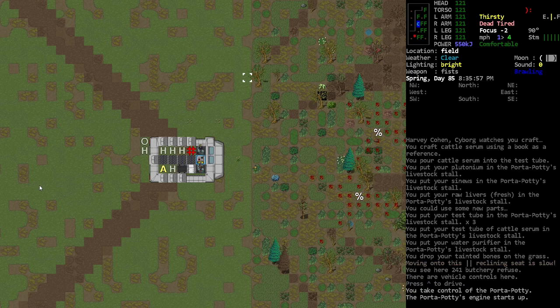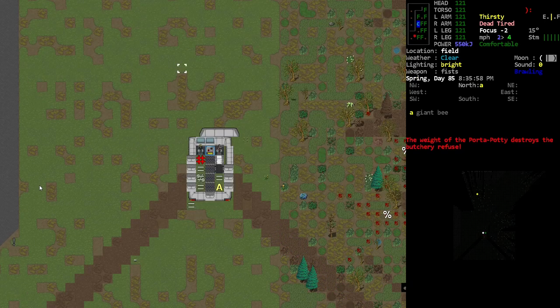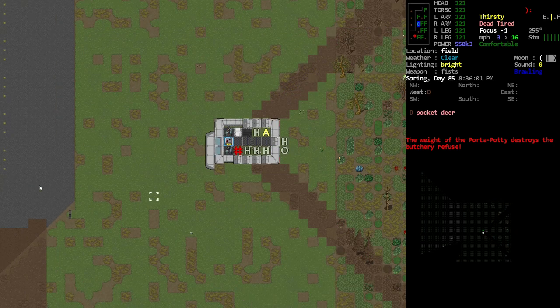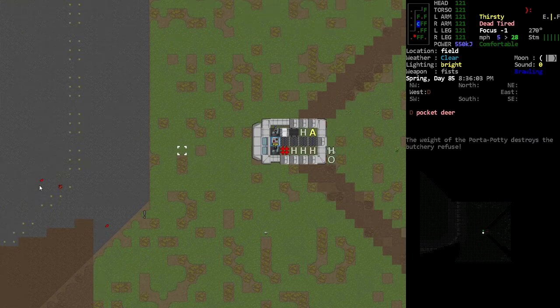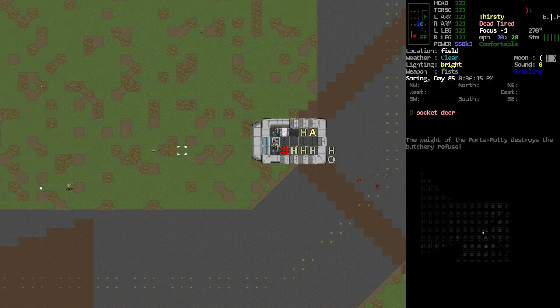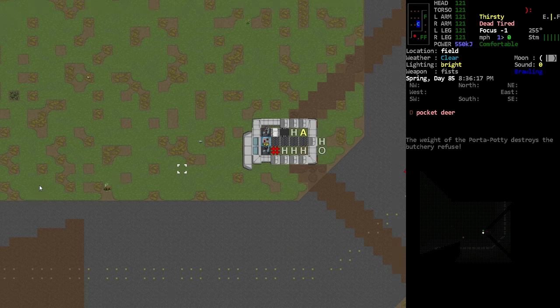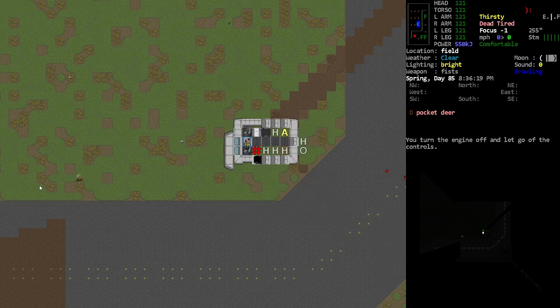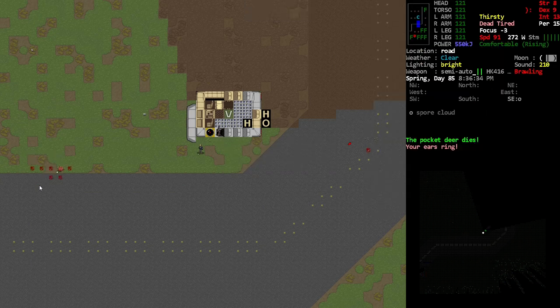Unfortunately the CBMs didn't work out, but at least the mutagen kind of worked out a little bit. Oh wait — there's another pocket deer there! There's another one really — I mean I don't know if I'm gonna be able to find another stomach, but if RNG wants to give this to me, I'll take what I can get.